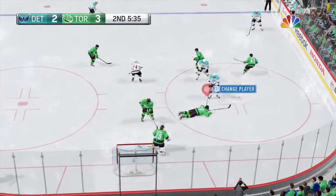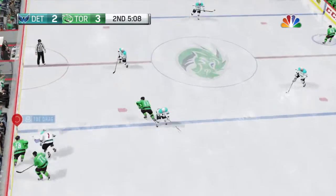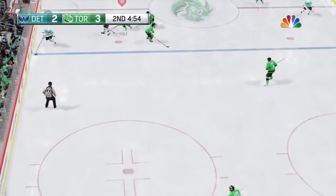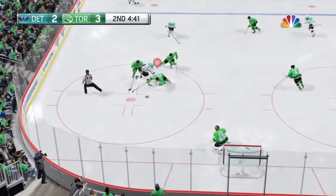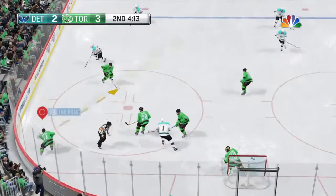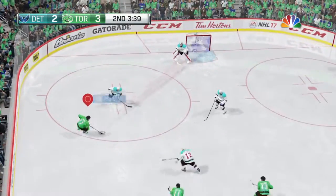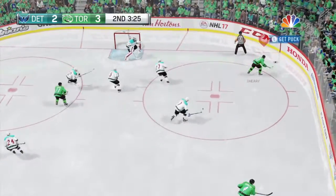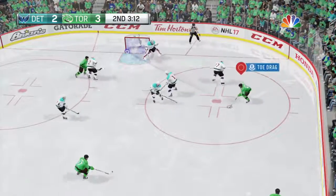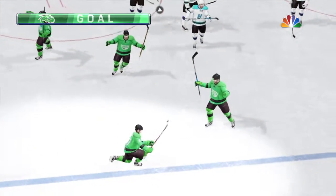Back near the blue line to Jokinen. Got a piece of that one. Cole looking to make a play from his own end towards center. Gains the zone. Turned right away with a poke shot by Porter. The Dragons in their own end controlling the play. Lets it go — good save there. Lets it go. He scores! That's four straight.